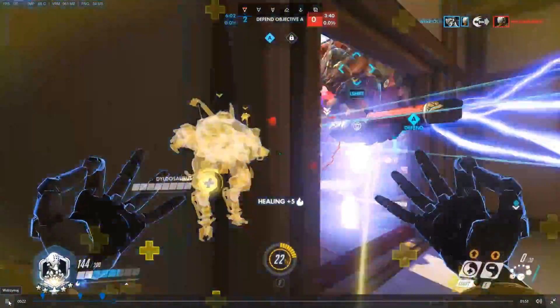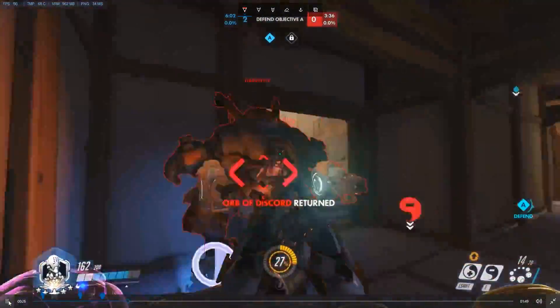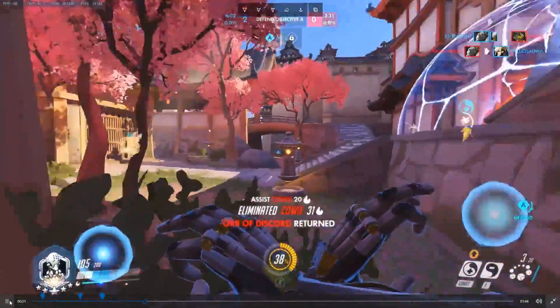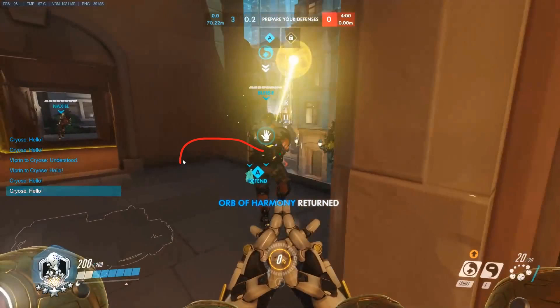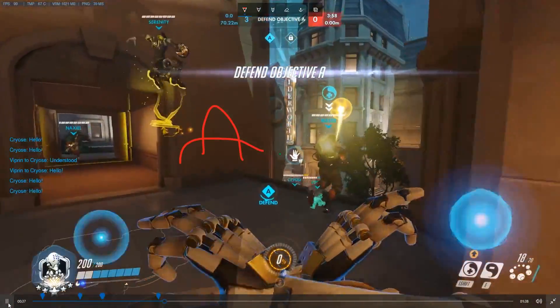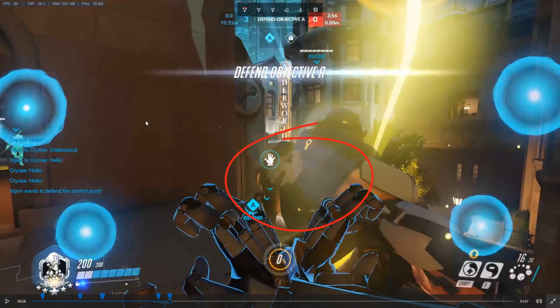Sticking to your tanks is always a good idea. Being near your other support is also very good so you can take care of each other — if they get attacked, you help; if you get attacked, they help. On King's Row this is not a bad spot — it's very safe, but if they rotate around the statue you won't have line of sight. If you have a Soldier, it's good to hang with him because he can drop biotic field and you can take care of each other.